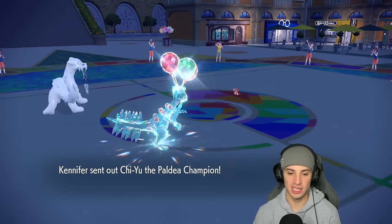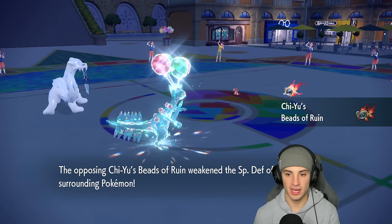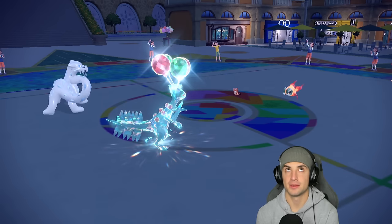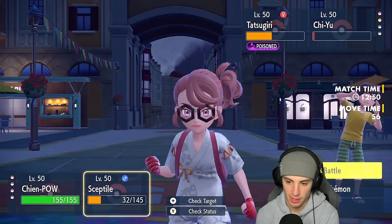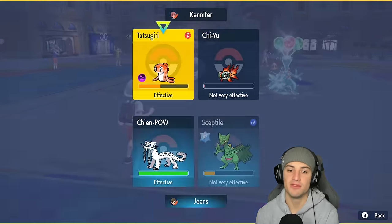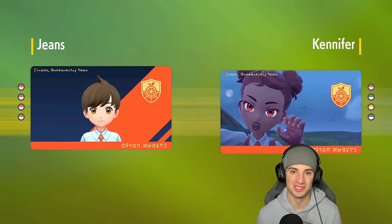Chi-Yu comes out and I outspeed it on both sides at this point. Tatsugiri isn't Choice Band or anything — a Sucker Punch finishes off Chi-Yu and Leaf Blade takes out Tatsugiri. Battle cancelled — Sceptile ripping in match number one!